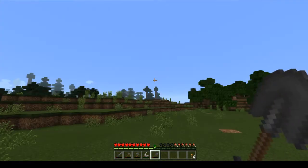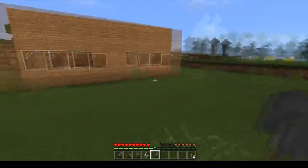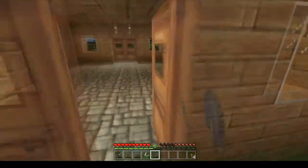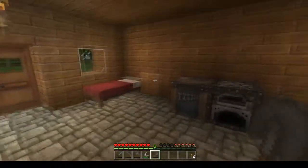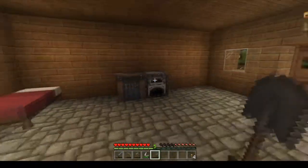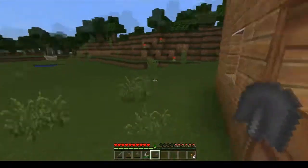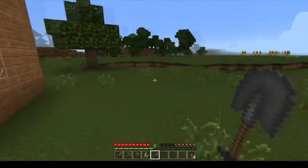Today we're kind of thinking about what we've got. Last episode we had a nice little house. If you missed it, I'll just give you a little tour here. It's pretty standard — chest, crafting table, furnace, bed, some torches, windows, all that good stuff. I love the good stuff.